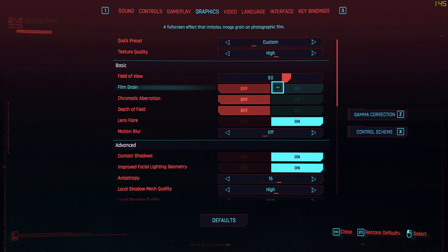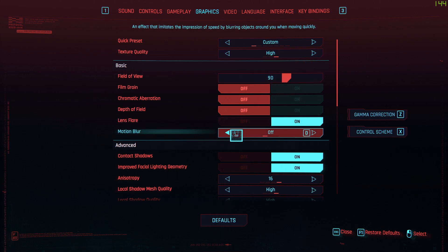Film grain — if you like it switch it on, if you don't switch it off; it doesn't make a difference. Same for chromatic aberration — doesn't make much of a difference. Depth of field I prefer off, it's a personal preference and makes only about 1–2% difference in performance. Lens flare and motion blur: I prefer lens flare on for the immersive effect — maybe a 1% difference in frames, so it doesn't really matter.